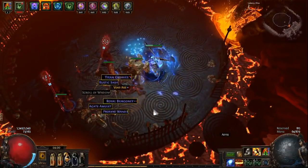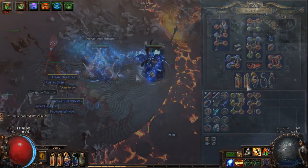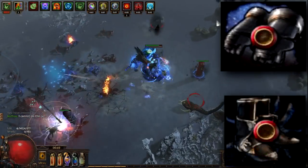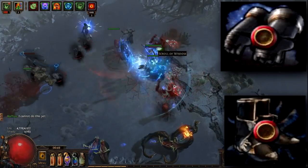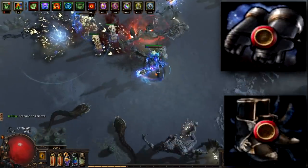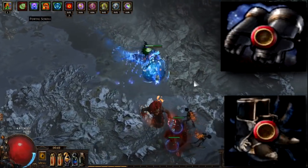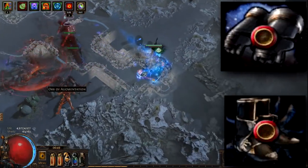With the War for the Atlas expansion releasing simultaneously with the Abyss League, we have even more gearing options. The new Shaper and Elder rare items with good mods could possibly outclass any of the optional uniques mentioned. Use your own judgment when deciding how to gear up — it's exciting to see rare items getting their moment, and some could definitely compete with unique items in numerous item slots.